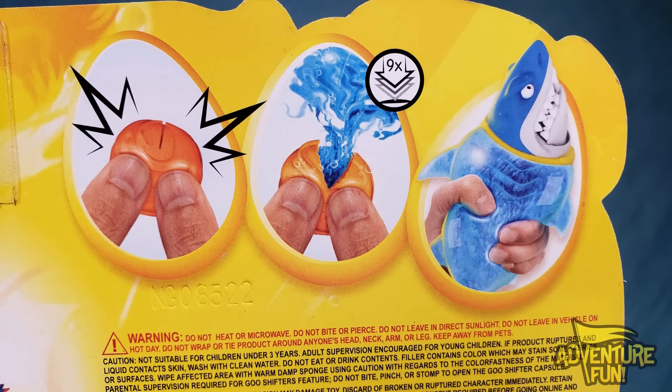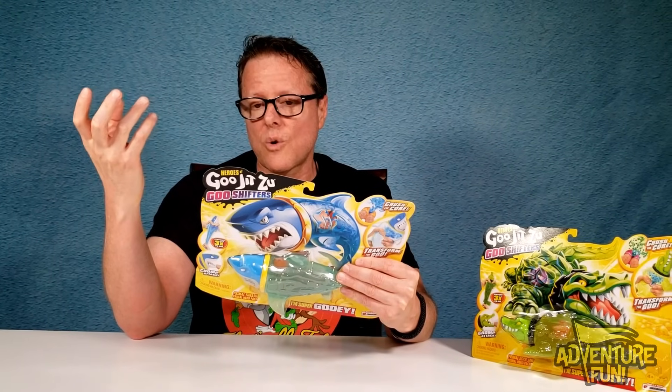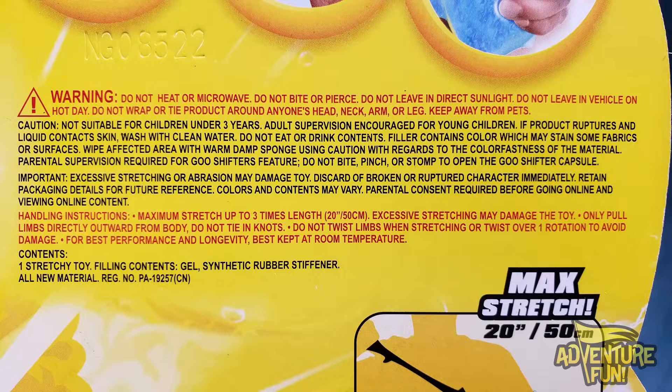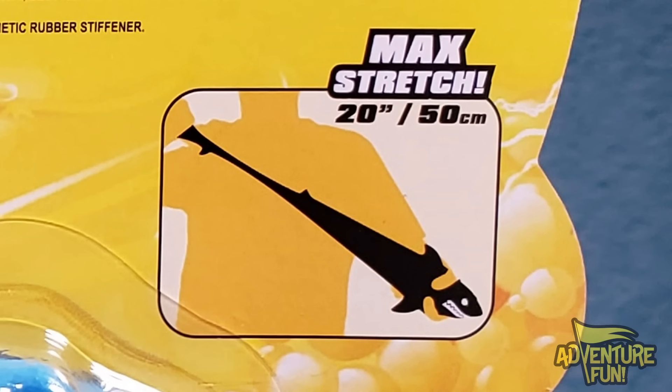Be sure to like and subscribe, guys, because as soon as we get these we're going to put them out and you'll be notified — so hit that bell! Once you crack that inner core, a bunch of goo comes out; you have to push down nine times for it to crack. Then you get the core broken, start shaking it, and you get some goo. And the maximum stretch is up to 20 inches.